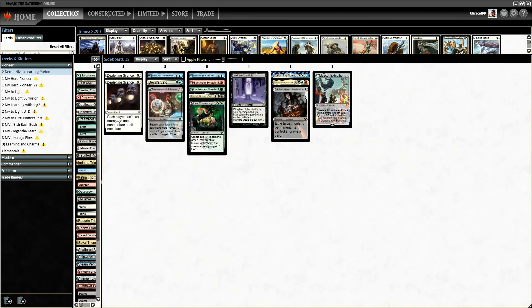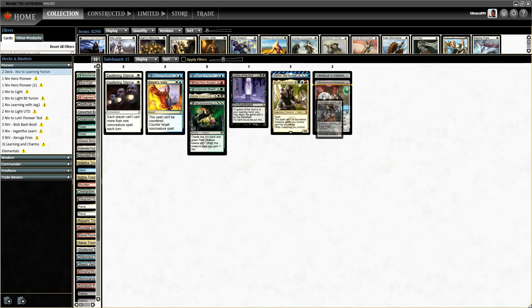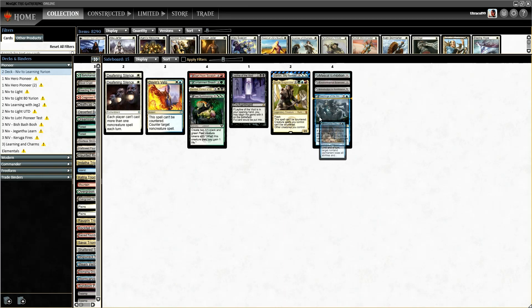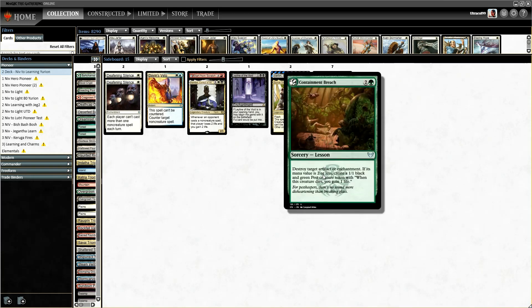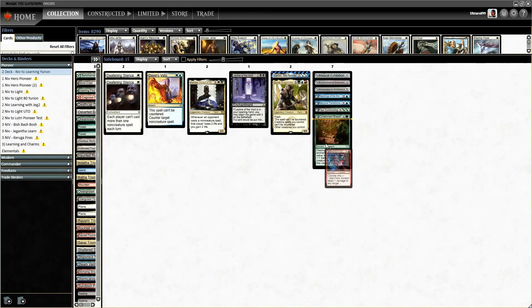Moving to our sideboard, we have our standard learn package: Mascot Exhibition, Environmental Sciences, Introduction to Annihilation, Teachings of the Arcanists, Mercurial Transformation, Pest Summoning for life gain, and Containment Breach. I've added Containment Breach back in because I completely misread the card — I thought it only destroyed artifacts or enchantments with mana value 2 or less, but it can actually destroy any artifact or enchantment. So I'm leaning towards using both of these.